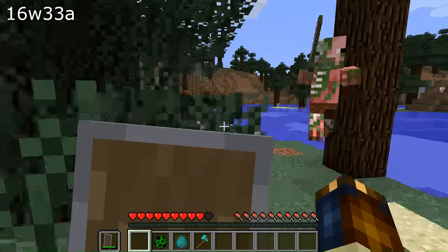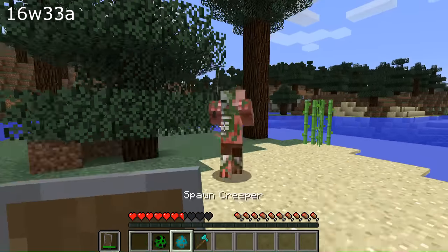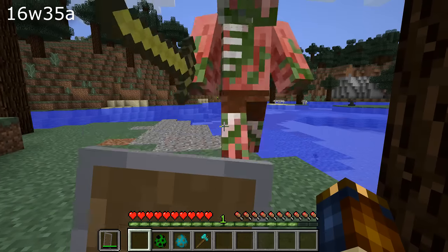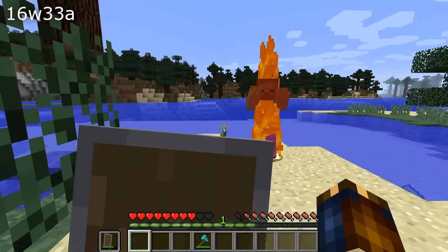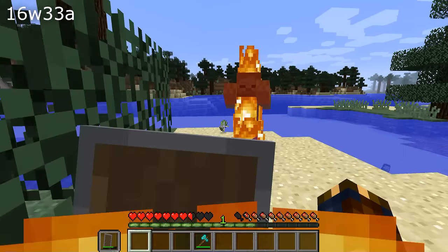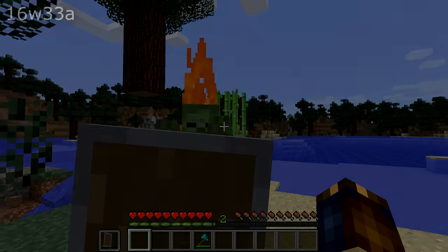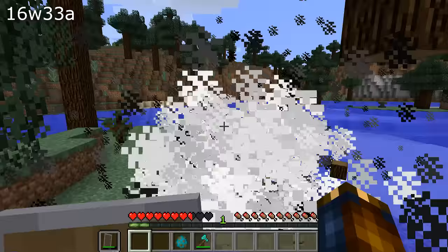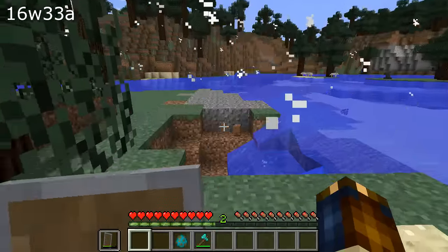Now, a very interesting change to combat. Shields have been buffed — they now block 100% of the melee damage instead of 66%. This means that you don't take any damage at all, and it also means that they block effects from being applied, like hunger from husks or fire from a burning mob. Notably, this also applies to creeper explosions and a huge reduction in the knockback effects suffered.